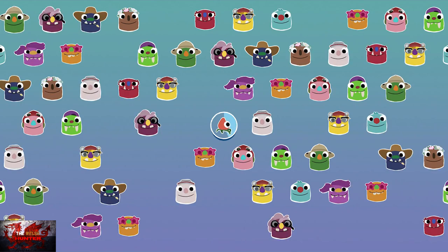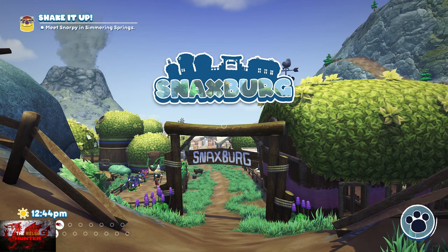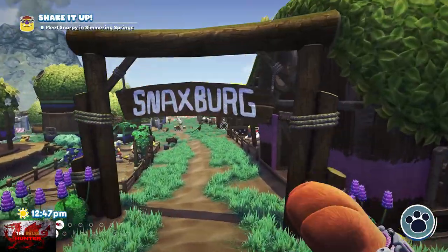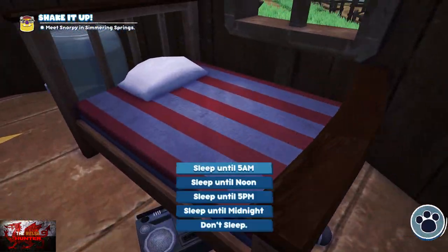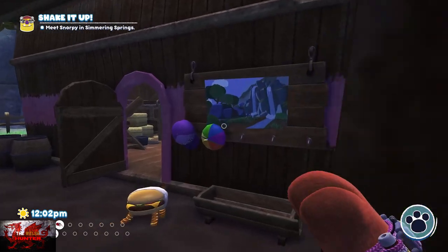It's just easier going this way. I did go and look for one in Simmering Springs — the third area of the game that you unlock during story progression — and I found the enemy with a hat, but because that's a bigger area with more enemies, it took me a little while longer. For me, it was just easier to do this. So as soon as you catch the bugsnax with a hat, we're going to jump down, go for a sleep, and then check the board again at Grambles Farm.